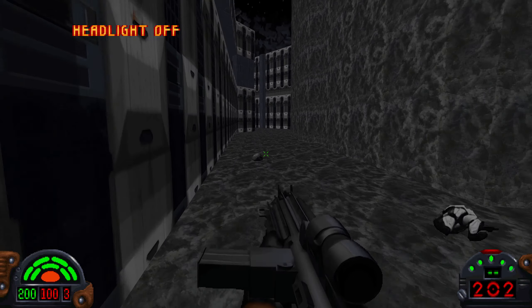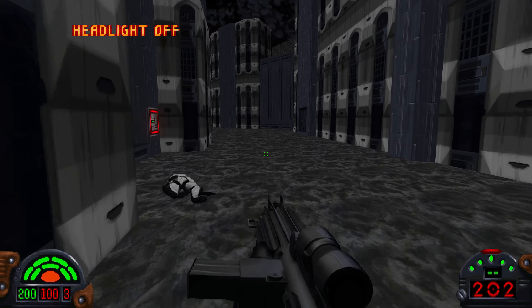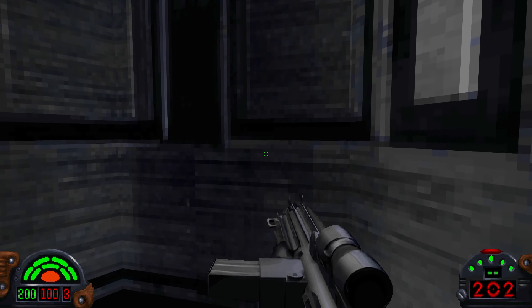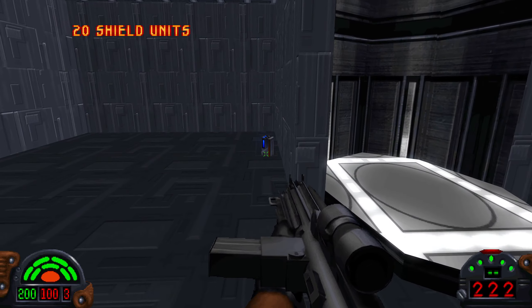You can hear some other enemies shooting at me from up on top of the base — we will deal with them later. Come back into the area where you first started. The door that's opened by the red key is right here. Up this elevator.